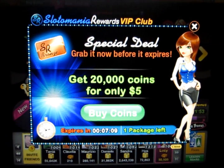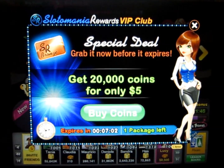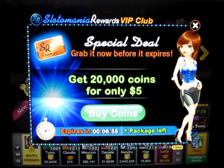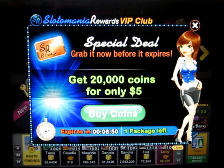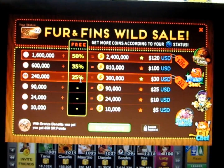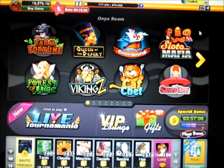If you ever want to buy coins, I would just wait until one of these pop-ups come, because you can get really great values. For 20,000 coins for only $5, sometimes you can get up to 75% off, and they do these quite often — I've seen them almost every single time I log in after about 15 minutes of play. For something like $30, you're able to get a quarter of a million coins. That should last you quite a bit if you're just spending on min bet, but if you're spending on max bet, that might not last you very long.